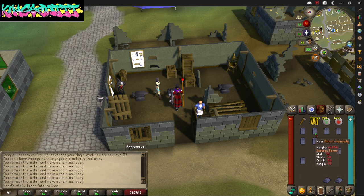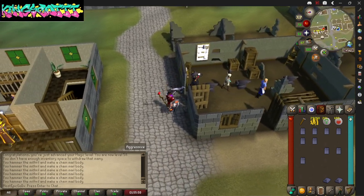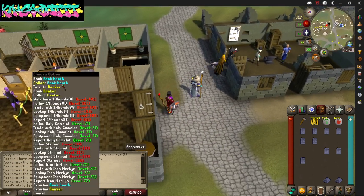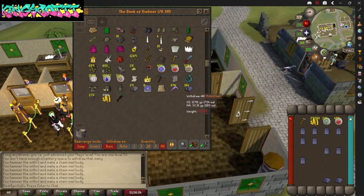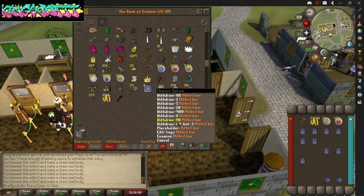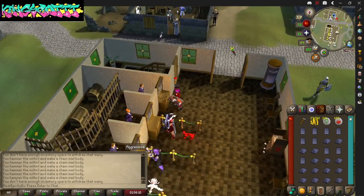Every time I smith a mithril chain body is what I meant to say. You're gonna have to run around the bank a lot in order to get these bars and keep going, but what I like to do is kill a little bit of time. Get the mithril bars — if you spend an arm and a leg it don't matter, you'll make the money back.